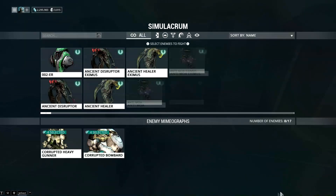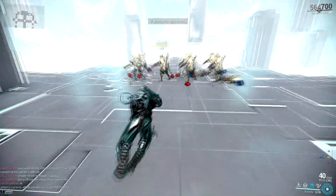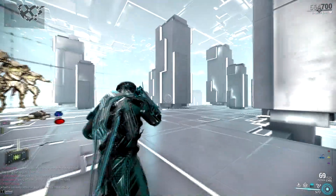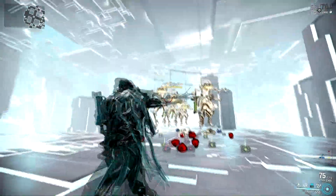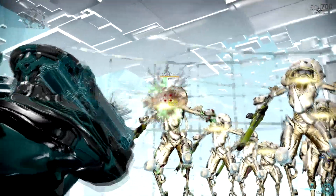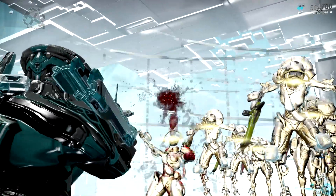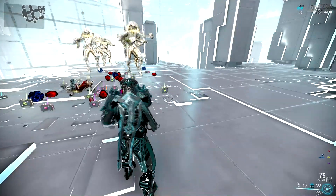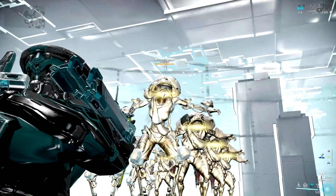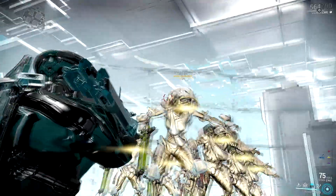Let me show you something else, because status is so much better than crits. Here I have an Azima with the exact same fire rate as this thing. So it was forty bullets for the heavy gunner - let's see how much that is with this thing. It seemed to be about twenty-five bullets, maybe thirty? Let me check.